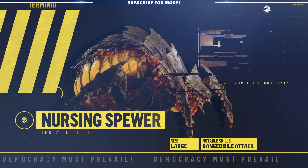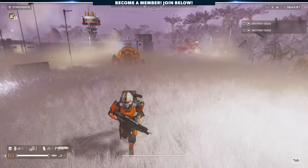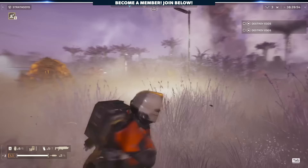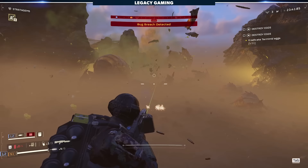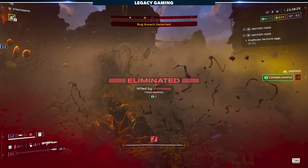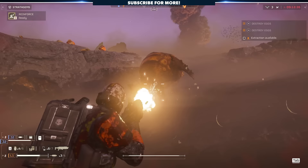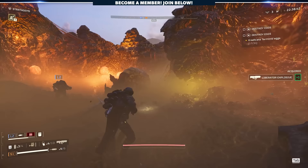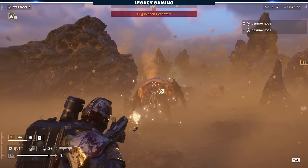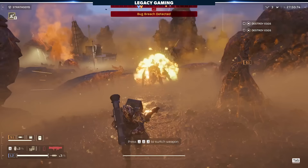Next up we have the Nursing Spewers — grotesque, bulbous bugs that lumber towards the player and, once in range, spew bile in their direction. These enemies are impossible to miss as they are amongst the largest of the Terminid enemies and have a distinct orange and yellow coloring. They are cousins to the Bile Spewer, and luckily are the less deadly of the two. To avoid their ranged attack, move perpendicular — run or dive to the left or right of the projectile. Their weak spot is actually the head, not the abdomen, and it'll die in just a few accurate shots. Shooting the body causes an explosion dealing AoE damage to nearby enemies. Nursing Spewers get a 4 out of 10 on the Freedom Fighter Fatality Index.